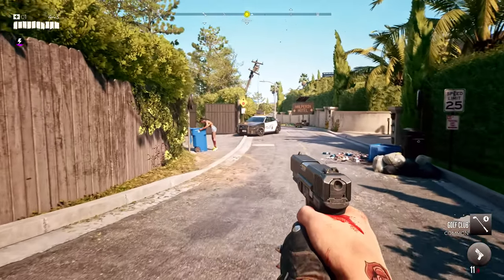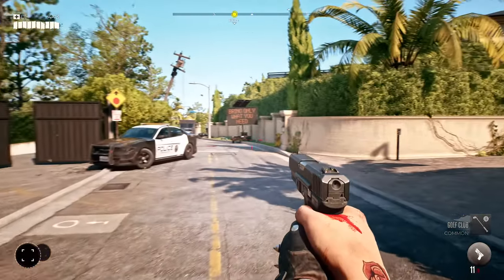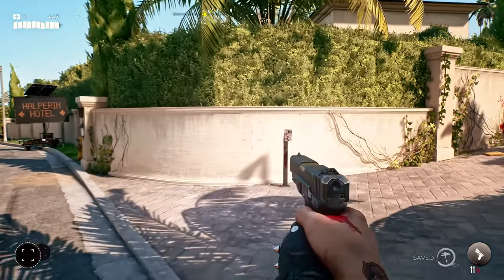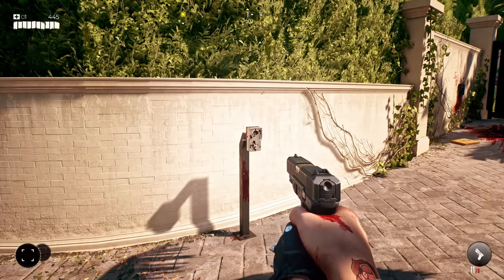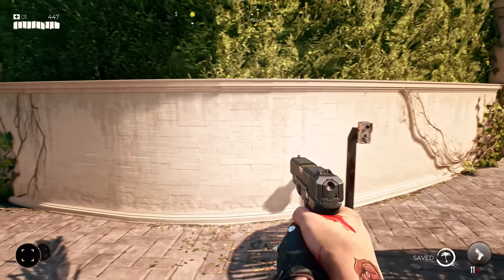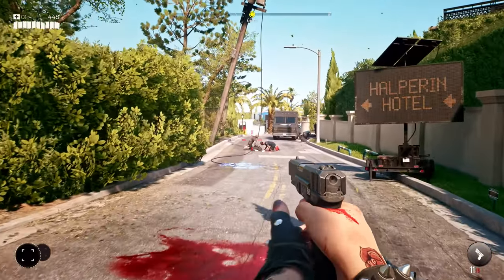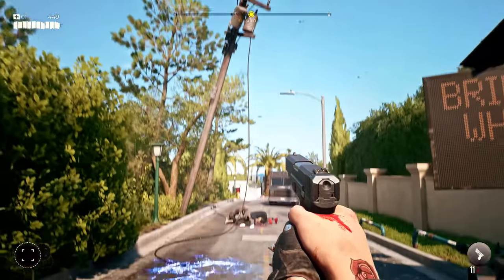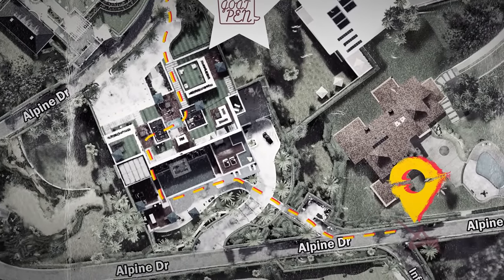Despite the outbreak, our world is alive and kicking, with oddball survivors and crazy side quests to complete. Let's ignore this request for now and continue towards the Halperin Hotel. I should check my map — all these streets look the same. The road to Beverly Hills is just beyond that mansion.